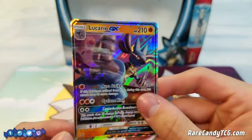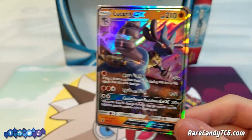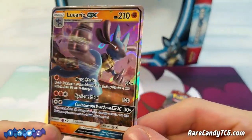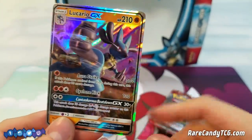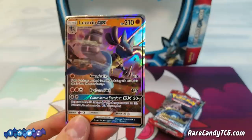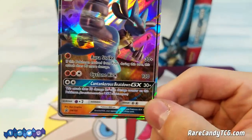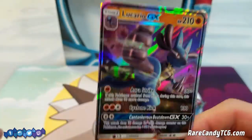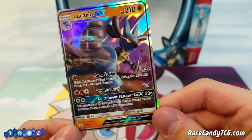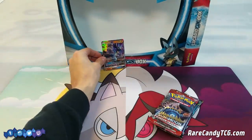Anyways, we have the promo card — setting that aside. Here's the regular size Lucario GX, definitely a pretty cool looking card. I love Lucario, one of my favorite Gen 4 Pokémon. Lucario GX has been getting some hype, partially for its Aura Strike attack — for a single Fighting Energy, if you evolved from Riolu this turn, you do 30 plus 90 more, so you can easily knock out big threats. It also has Cantankerous Beatdown GX, basically a reprint of the GX move that Tauros GX had, which is pretty nice. Anything that can easily knock out Zoroark GX is a card worth talking about.